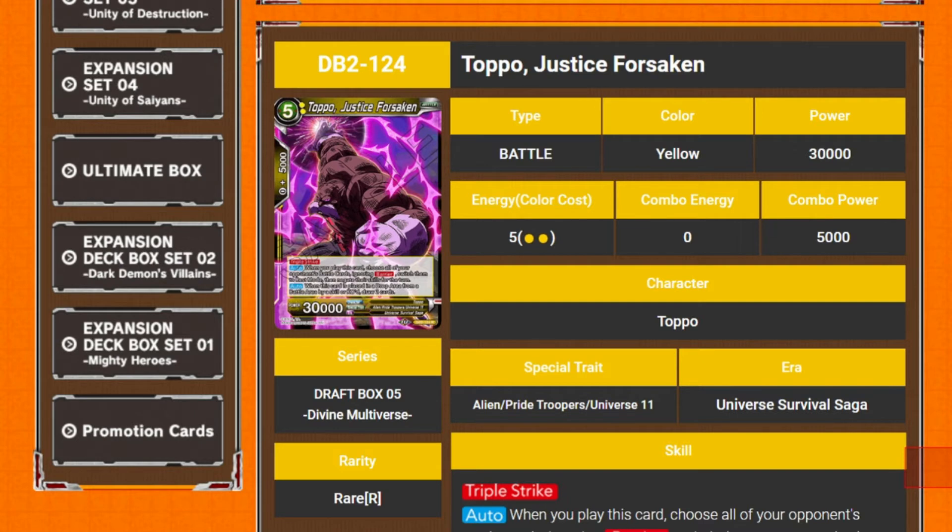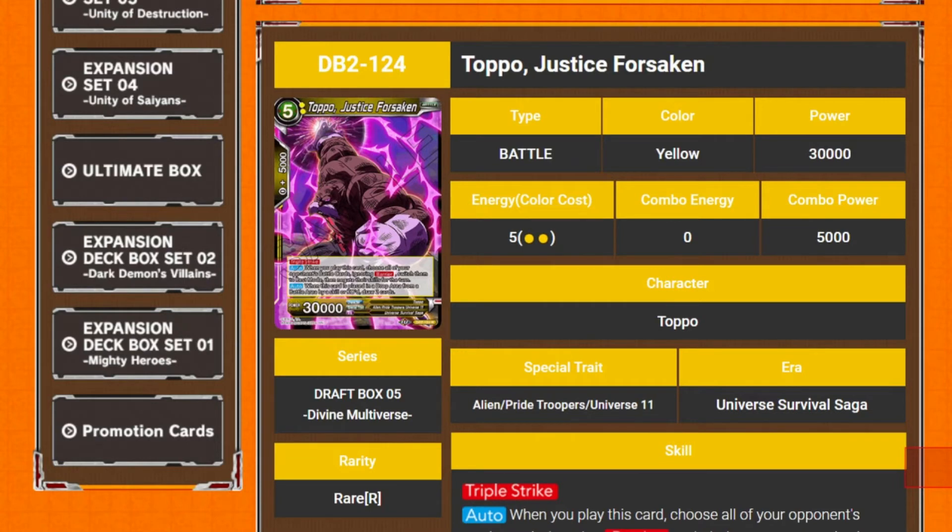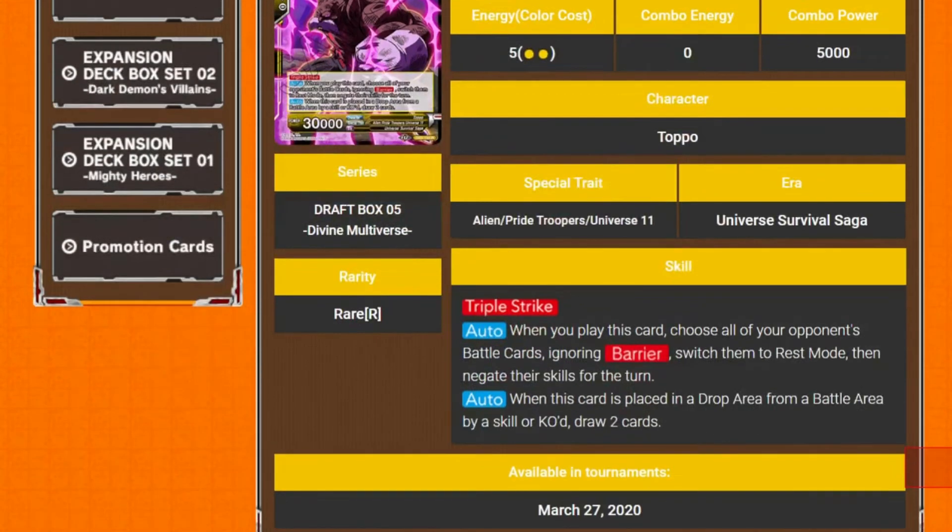Next we've got Toppo Justice Forsaken — 5 drop 30k. He has triple strike and two autos. The first is when you play this card, you choose all of your opponent's battle cards, ignoring barrier, switch them to rest mode, then negate their skills for the turn. And when it's placed in your drop area from a battle, or by a skill, or is KO'd, you draw two. It's Cell.